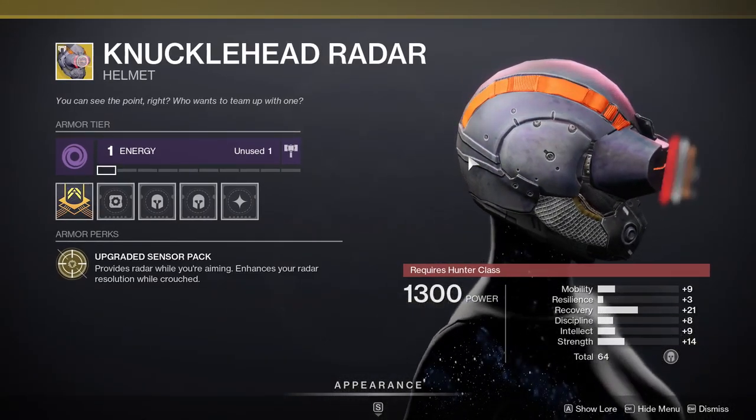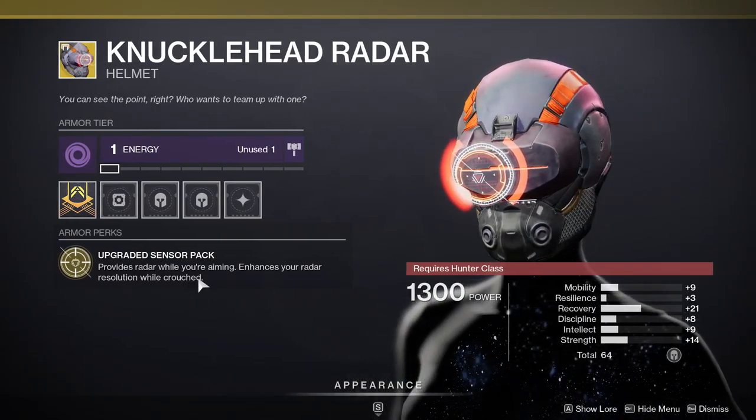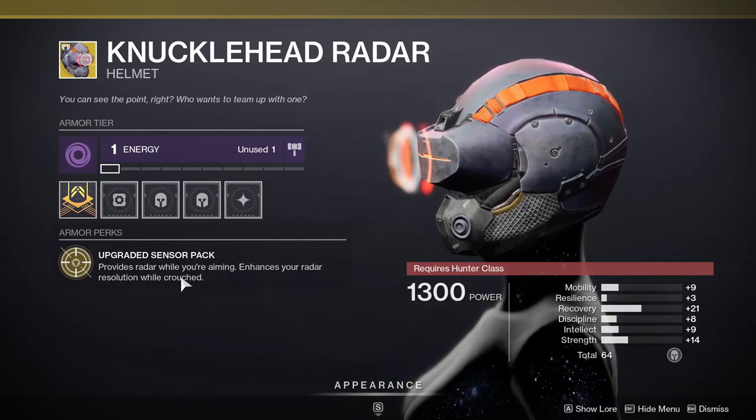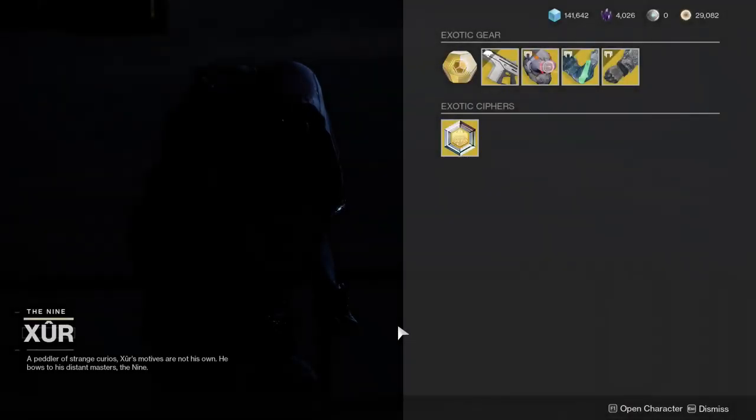Knucklehead Radar is a pretty good weapon if you want to abuse your radar. It provides radar while you're aiming and enhances your radar resolution while crouched. I personally don't like it, but the recovery stat is really good, so I would pick it up just for that.